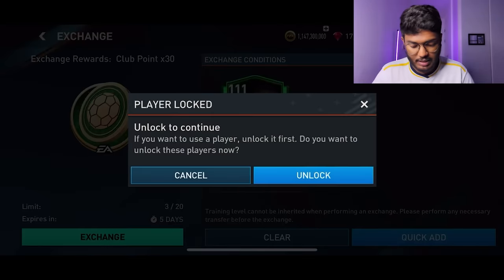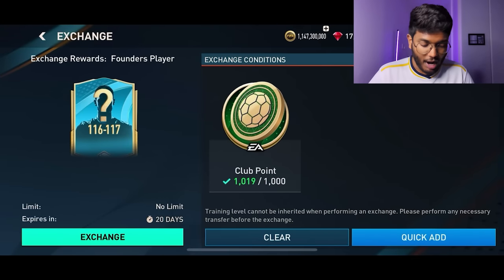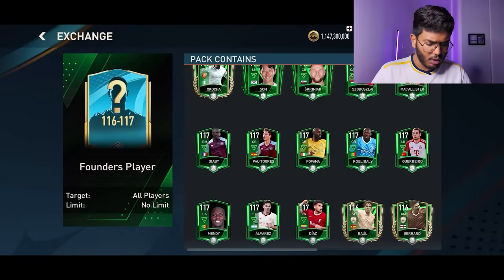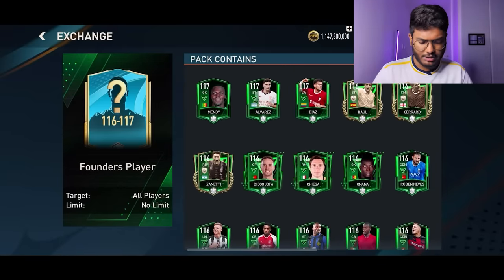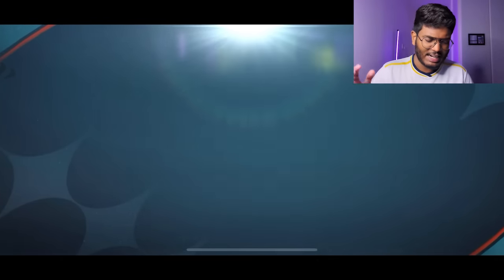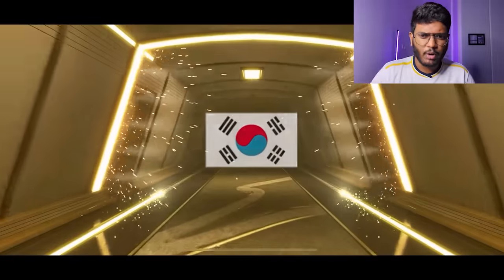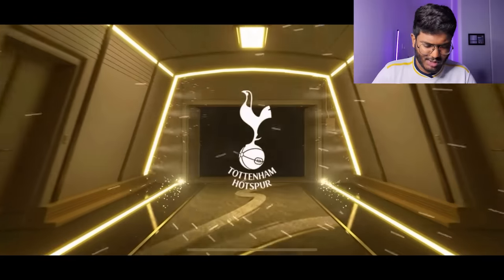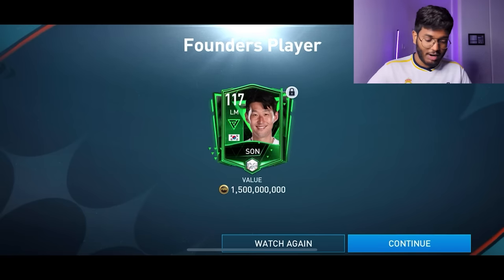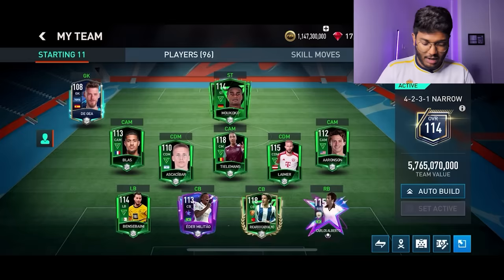After lots of exchanges I've managed to pile up 1,000 club points. We're going to do the 116 to 117 exchange — hopefully someone like Okocha, Raul, Gerrard, or Zanetti, because those cards carry forward to next season. The player walkout is here — Korea — that's Son! Heung-min Son — and he'll carry over to next season too. That is a huge pull! 117 rated Son. I'm very happy with the progress we've made today.